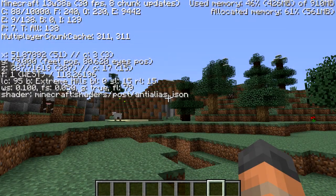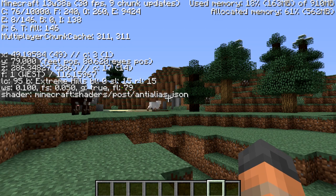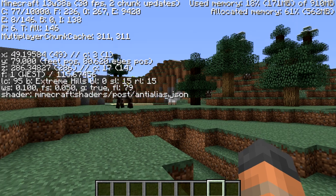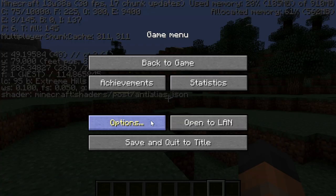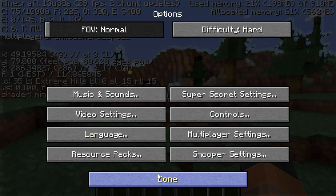The next feature that has been added to the game could be a real fan favourite - it is built-in support for shaders. At the moment there are a few effects that are a bit quirky, but you can see on the F3 screen we have a shader: Minecraft/shaders/post/anti-alias. If you go into the options menu and click on the super secret settings, you may hear a sound but you will also notice in the background that things have changed.